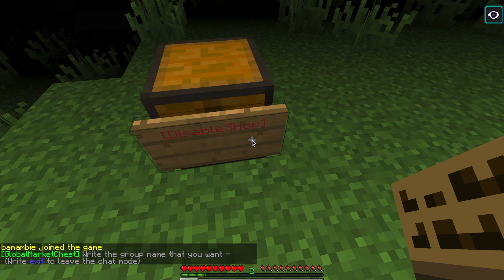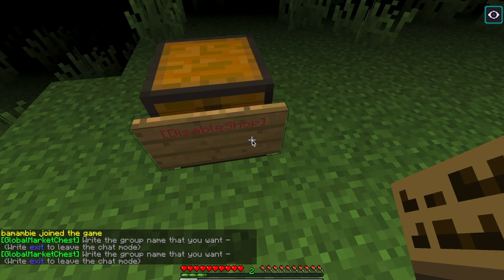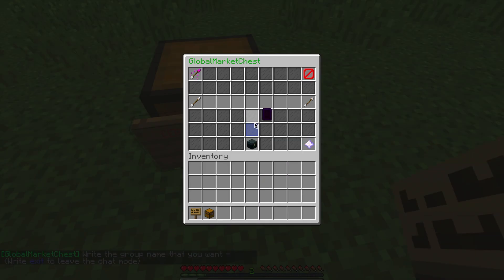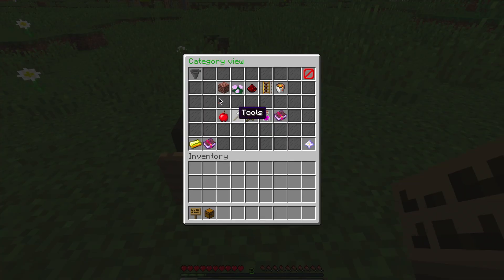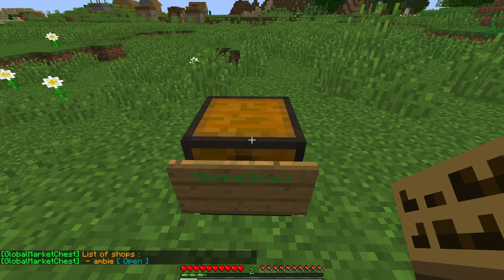I would suggest using lowercase because it's case sensitive when people are looking up your shops. It's really annoying when you look up a shop and just because you didn't put a capital, you couldn't find it. I named it 'Amby', then you create the shop. You can do /gmc list and I'll show you the list of shops.